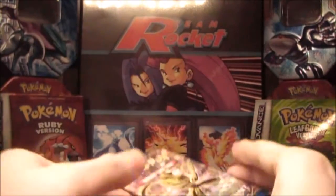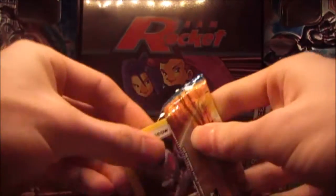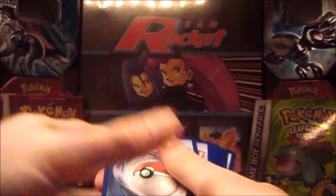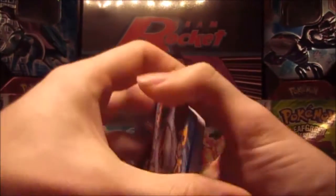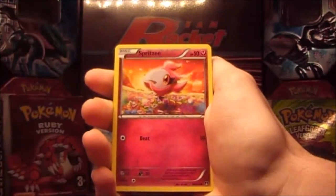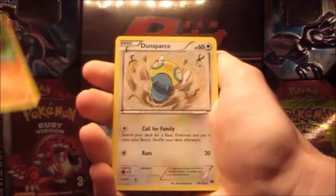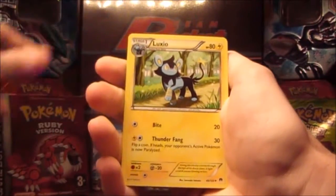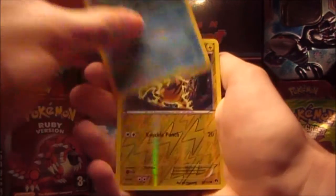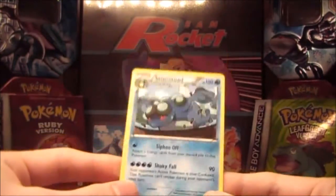Awesome. Next pack. We have the code card — three and two. We have a Glamio, Spritzi, a Shinx, Honedge, Benjam, Dunsparce, Luxio, Palpatote, a reverse Electabus, and the rare is a regular rare Cesametode.